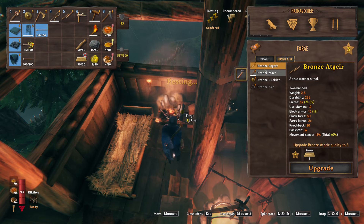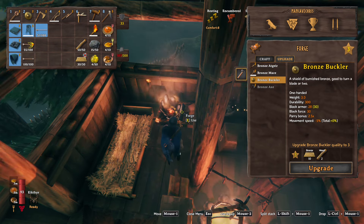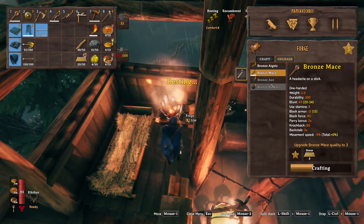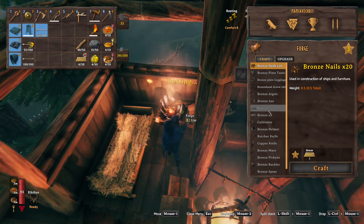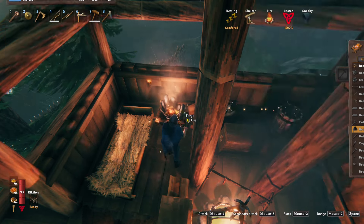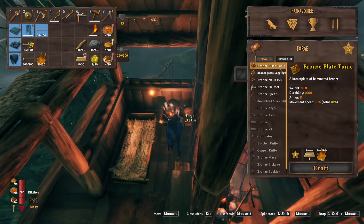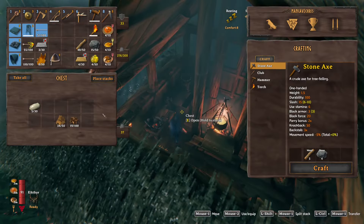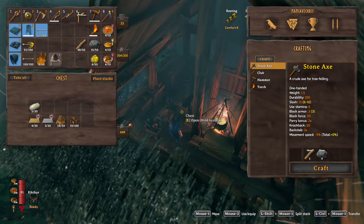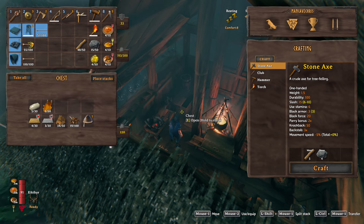30 bronze — upgrade everything. We've got to make a helmet soon. Leather and five bronze to start our helmet — upgrade requires five. Just burned through a whole lot of material there. Our helmet we'll put away for now because it's not quite better yet, but we'll wear it soon. Now we've got our level three weapons.